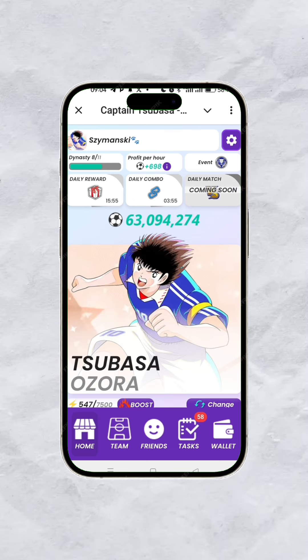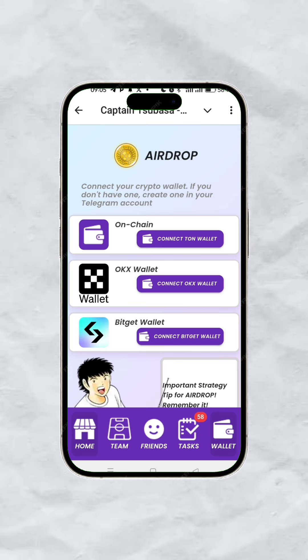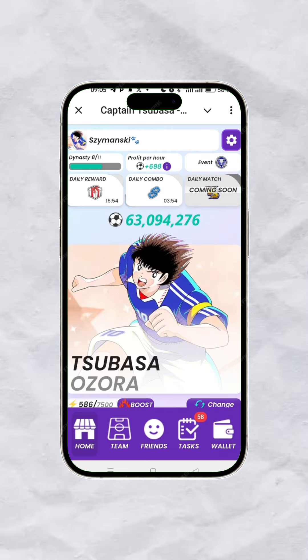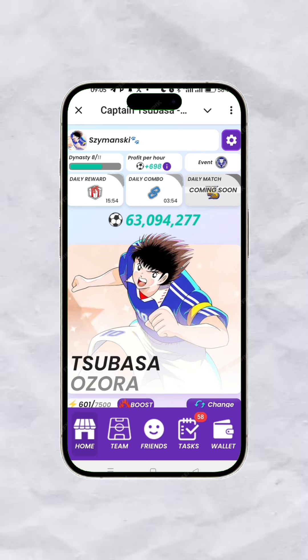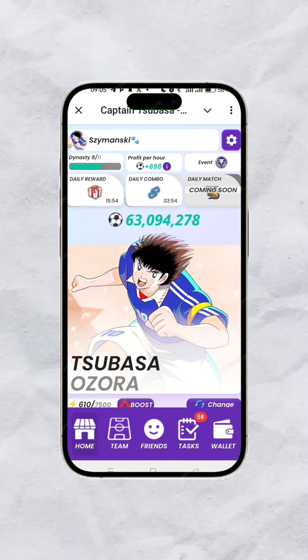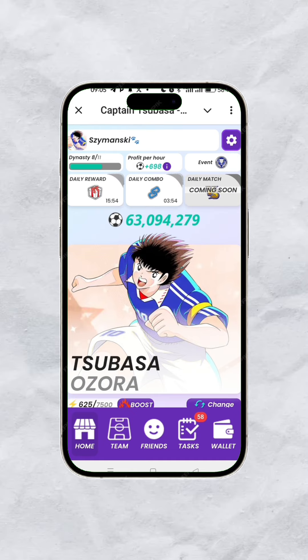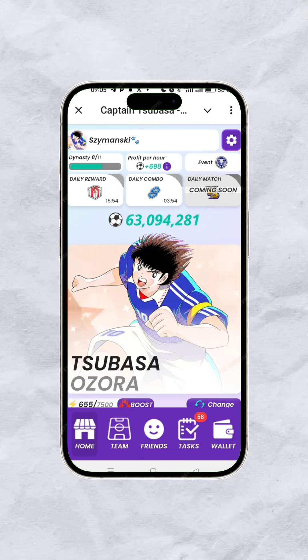Check every task, including referrals — all the points you see here help you accumulate more profit per hour. When you go to Wallets, you can link your Onchain, OKX, and Bitget wallets and get ready for your airdrop in the future. Take this project seriously — these are the projects that are going to usher in new listings during 2025, just like Pals and the rest. Links are in the description, and you can also post your referral link in the comments so others can boost your rewards.